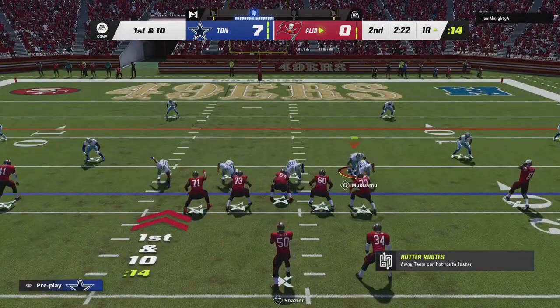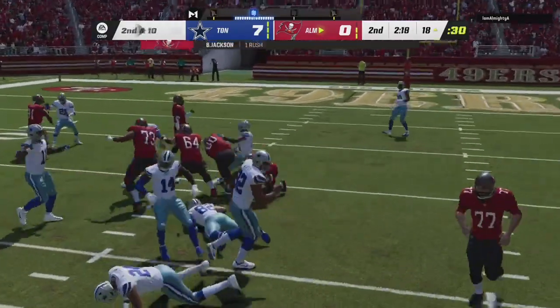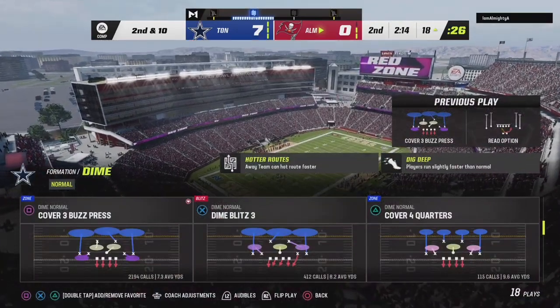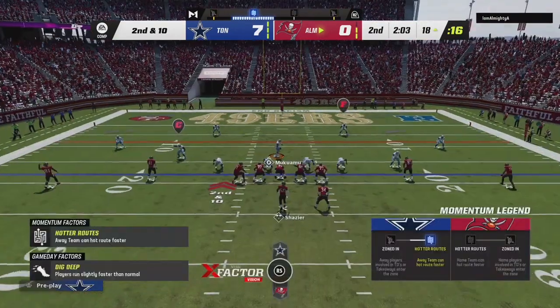First down and 10. He tried. I was going for that quarterback — I was going to knock that quarterback's head off. But a good stop by John Madden and J-Witt. We're second down and 10.